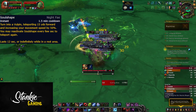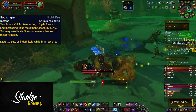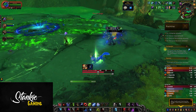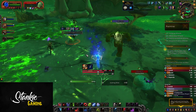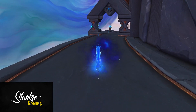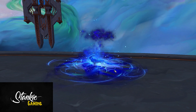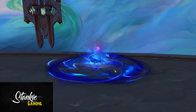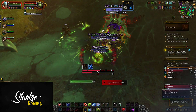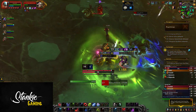Soul Shape is the Night Fae signature ability on a 1.5-minute cooldown — turns you into a Vulpin, teleports you 15 yards forward, then increases your movement speed by 50%. You may reactivate it every few seconds to teleport again, lasting 12 seconds or indefinitely in a rested area. As a slow tank, I'm beyond hyped for this. A sprint lasting 12 seconds with a mini-blink you can use multiple times — what's not to like? Currently a lot of spells are castable while in this form, like D&D, Blood Boil, and Marrowrend, so you can gather up packs and keep aggro while zipping around. All in all, great ability for Blood DK.